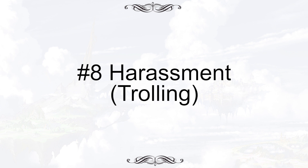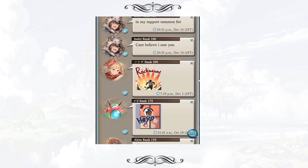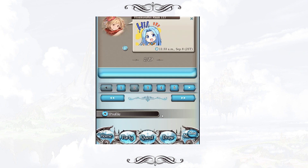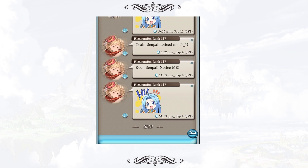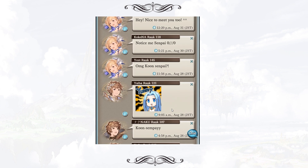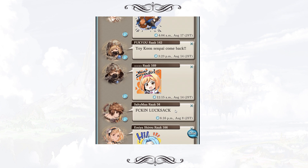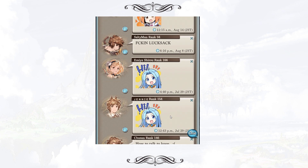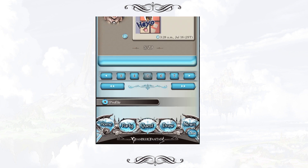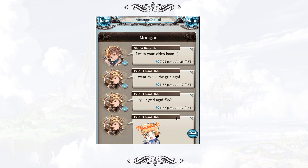Harassment and disturbing messages are also one of the most common reasons for players to get banned. This is not something new but worth mentioning. If you want to trash someone's profile page with vulgar language, think twice. I believe one-punch also falls into this category because it's basically a sabotage to other players' raids — though I'm not 100% sure, so if you know, please leave a comment to tell us whether it belongs to this category.